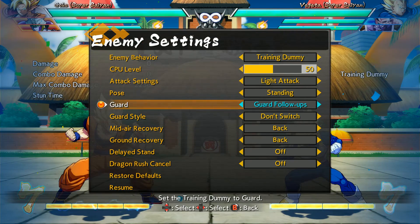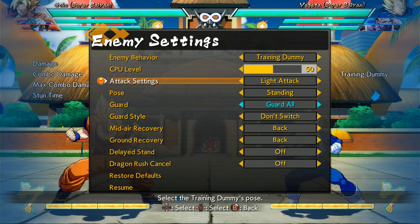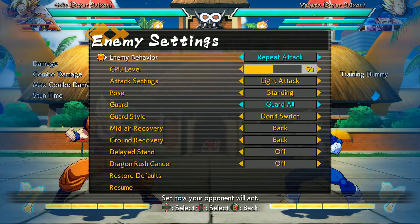Now I'm going to change two specific things. We're going to change 'guard' to 'guard all' and set the training dummy's behavior to 'repeat attack.' What this does: he'll guard everything you do, but because he has to repeat an attack he has to break his guard to hit you — which gives you the chance to try and punish a move. By 'punish' we mean: if you block it and press a button, that button will let you hit him back really hard. This is what you use to figure out how you can punish players with bad habits — mashing auto combos on your block, or spamming super dashes.